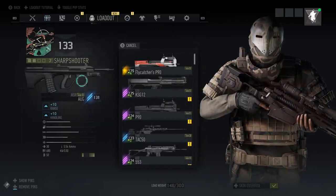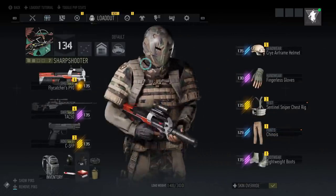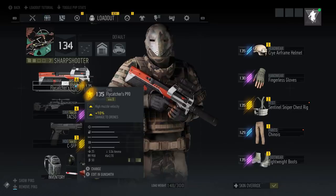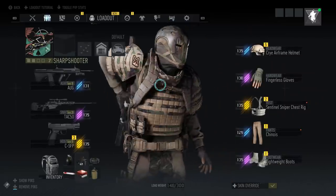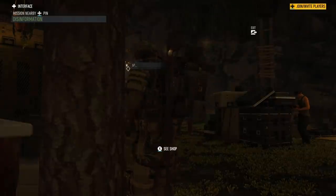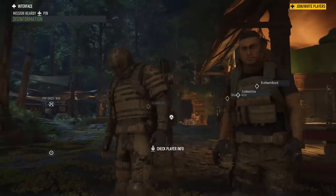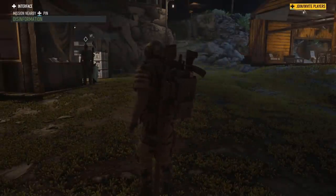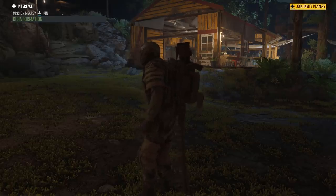That's the advantage — I can continue using that weapon. If you want to continue using a signature weapon, for instance I got a higher level Fly Catcher P90, but I like the AUG better. It's the same with these — I have a blueprint for this, so once my Fly Catcher P90 runs out of level relevance, I can go back and craft another one, just like I did with the AUG. That's really the core benefit of the blueprint system.